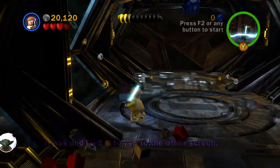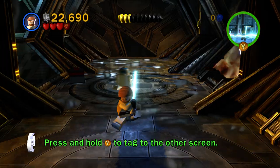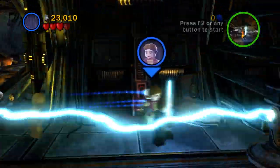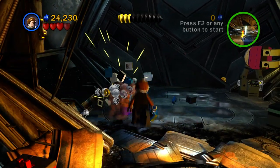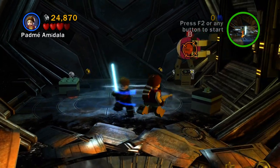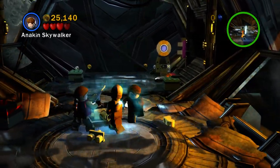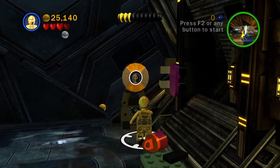There we go — we've got Padme and C-3PO. This is our first time playing as C-3PO, and he's missing like an arm and a leg, which is just lovely. Looks like we need to break a bunch of stuff. Padme can pull it back, and now C-3PO can activate it — such teamwork. He's going to be so slow missing a leg. If I just die he'll respawn with all his parts back. Now we can go a little bit faster — not as fast as running, but slightly faster than having only one leg.